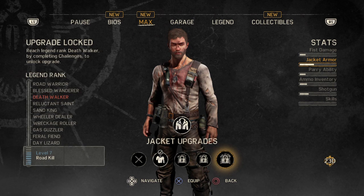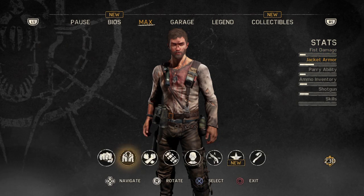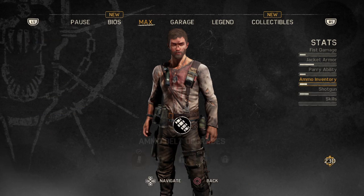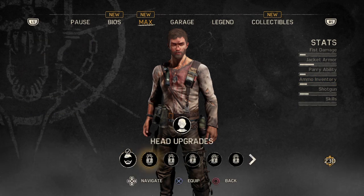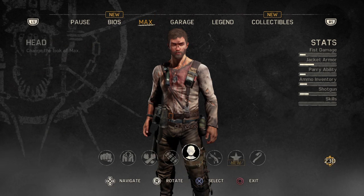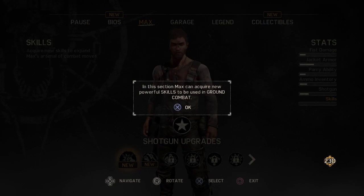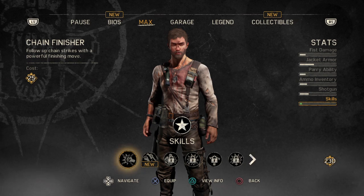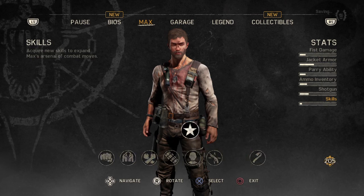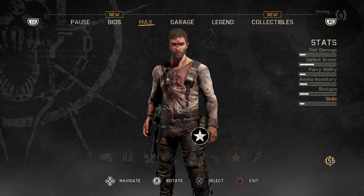Okay, holy fuck - we can't do that yet. I don't know what the hell knuckle dust is - wrist armor. Ammo belt - it's all locked. Oh sweet, we could get hair and beard upgrades. That's pretty cool. Shotgun upgrades, skills - chain finisher with a powerful finishing move, sure why not. Weapon parry - oh definitely, that'll be useful.